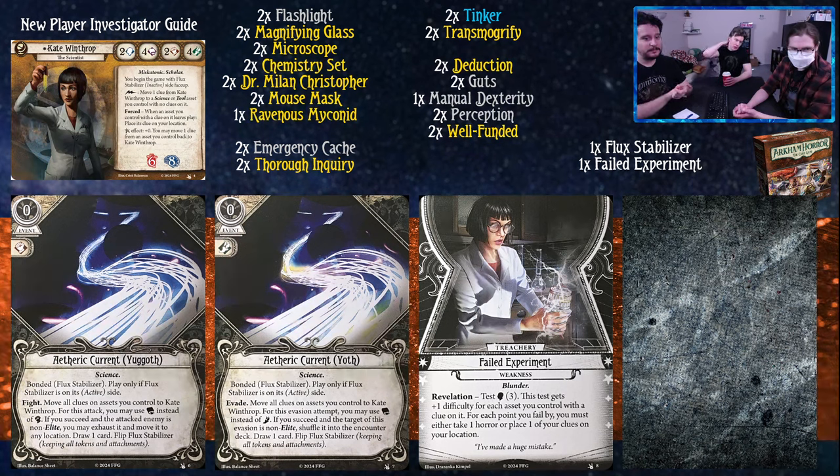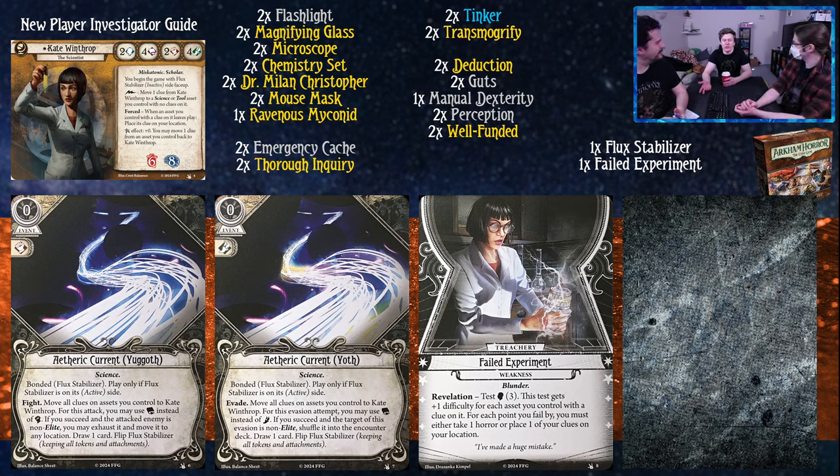It's a bit odd that they chose Yuggith and Yoth as the subtypes. Yoth makes sense from a gameplay perspective where you use Book instead of Foot because it's tied to the Forgotten Age campaign, where Foot is really important. But we haven't really seen a campaign with Yuggith where Fist would be important. Kate's Flux Stabilizer in previous games made it so Gates couldn't spawn. Yuggith is sometimes depicted as Pluto, but Yoth is just underground - there aren't really gates to it, so it's kind of weird from a flavor perspective.